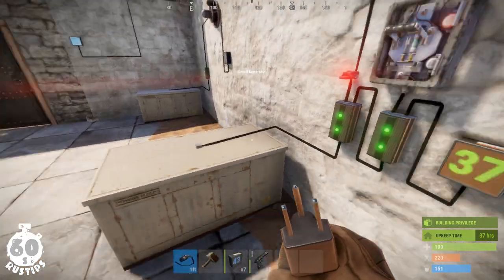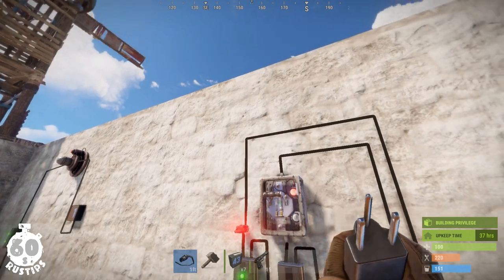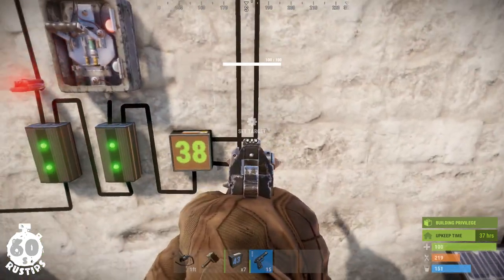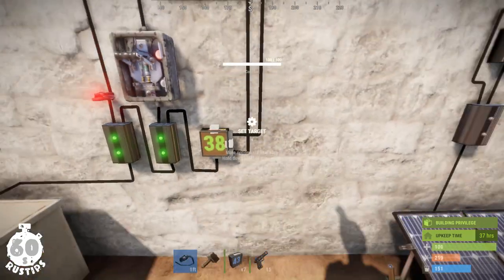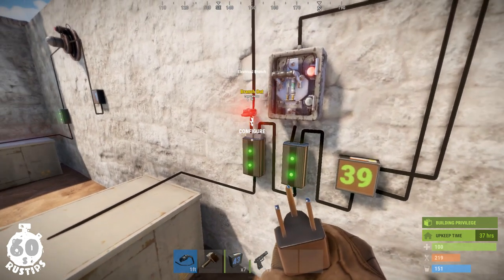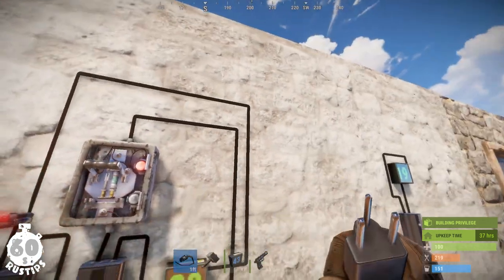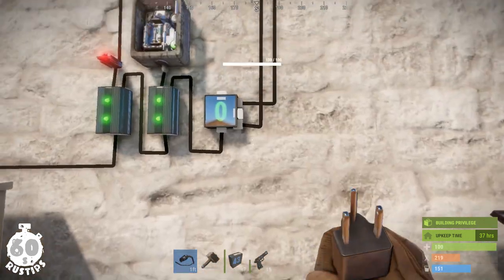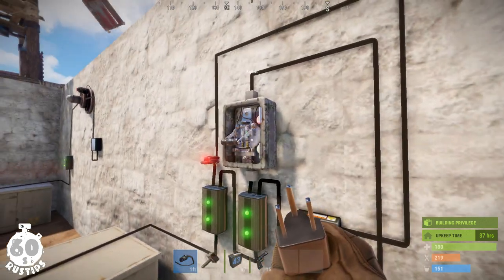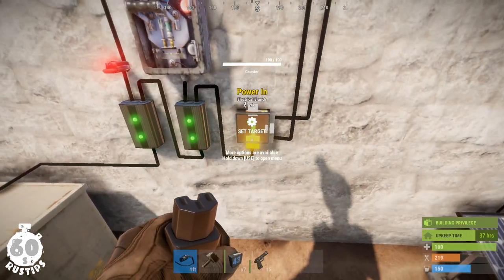Let's see the wiring here. I've got a power source, then two branches. One of them branches out a bit of power into the laser, and the laser gives an output if someone is passing through it — sending power into the increment counter pin, which increases the number. The rest of the power from the first branch goes into a second branch, which branches a bit of power into a switch, and if the switch is on, it passes power into the clear counter pin, which resets the counter to start over. The other branch passes the rest of the power into the counter to power it and display the number.